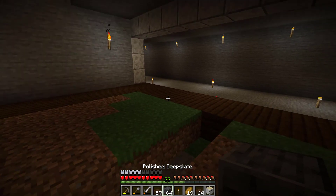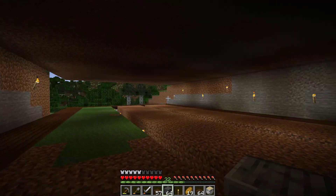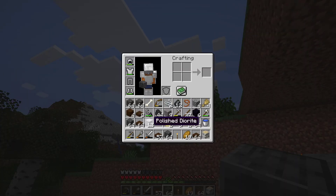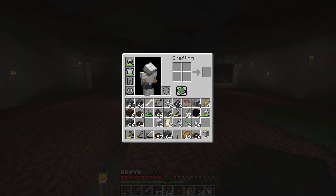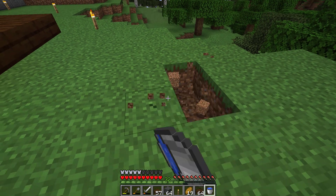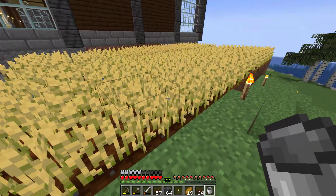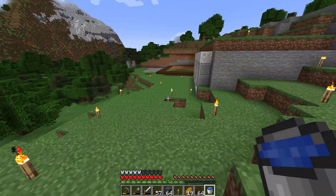I'm going to get some torches going. I only have 12 left so that's not going to work for the other side. Instead of walking back and forth, I'm going to make an infinite spring here so I'll be able to till the soil nice and quickly. Good thing I have another infinite spring over here I can take from — it's always good to have a backup plan.